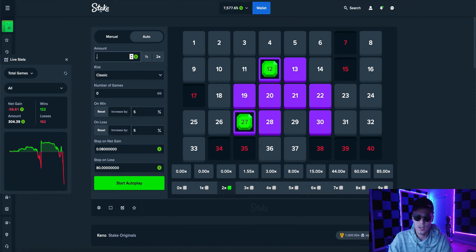So we just had a stop on loss happen. What we want to do now is multiply our initial starting wager by 8, which gives us $1.28. We want to put our stop on net gain at $0.64 and our stop on loss at $640. Now we basically continue to run it like this until we get back out, and then switch back to the original starting wager of $0.16.